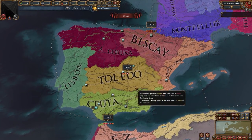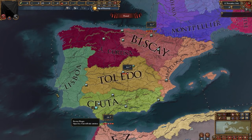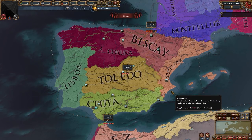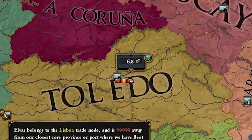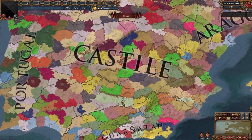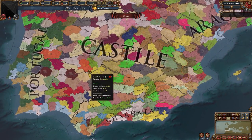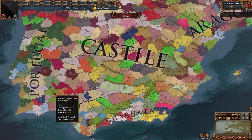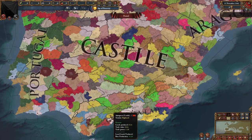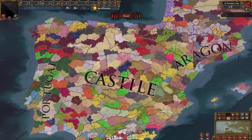Here is Castile's capital of Toledo — a 16-dev province which produces iron and can produce steel, a trade good added for this mod. Here we can see the trade nodes in Iberia. In vanilla EU4, Iberia only has two trade nodes — Seville and Valencia — but here it has six, much more detailed. And here we can see the trade goods map mode with lots of trade goods not present in EU4: cheese, marble, olives, copper, tin, bananas, spices, pepper, and many more.